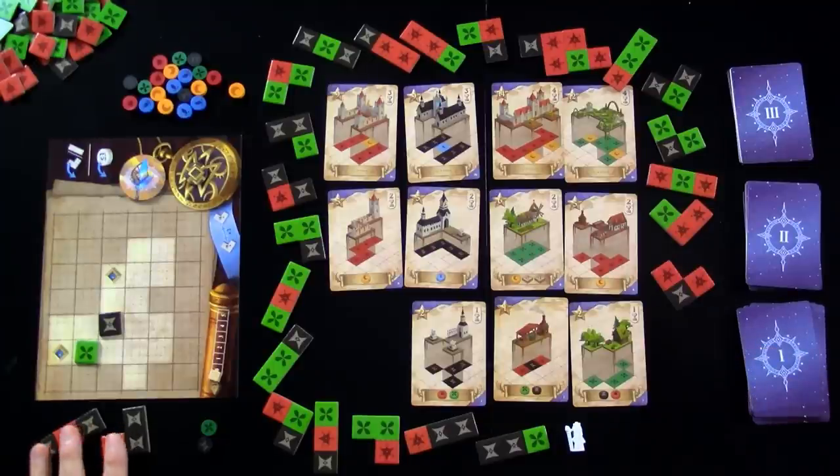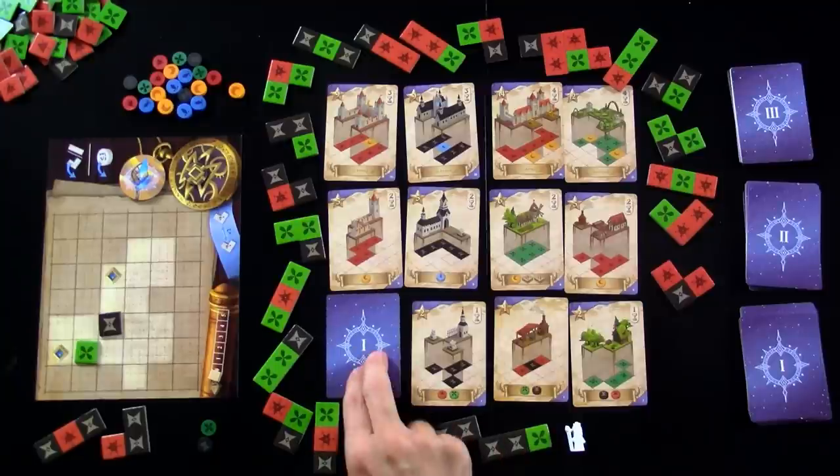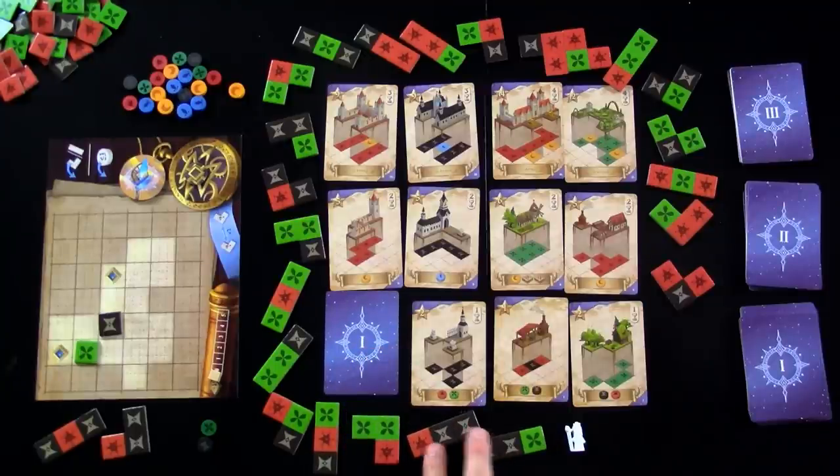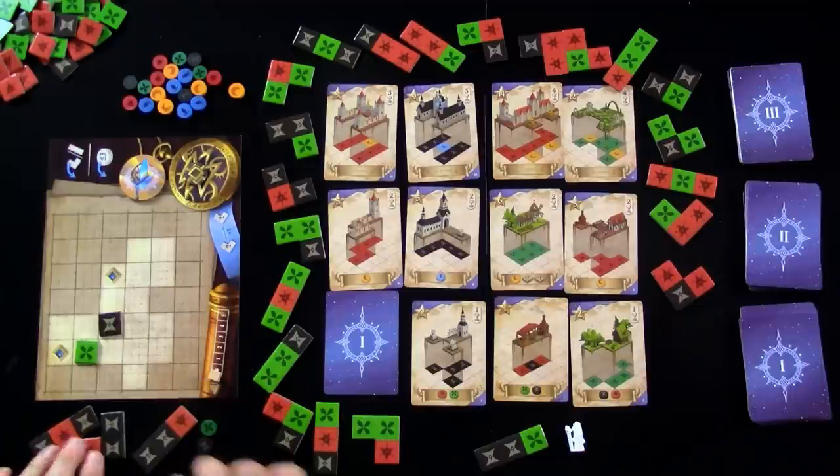At the end of my turn, another card is going to come out, but not before I choose. I got to choose one of these next two before I get to see it — so this basically happens at the beginning of the next turn. A double black and green or a double black and red. I can see there's this double black here, and there's this green over here, but I've got more red. Let's go ahead and just double down on red.